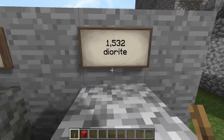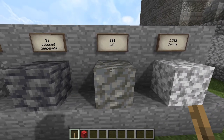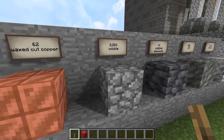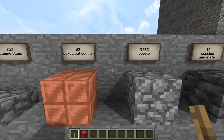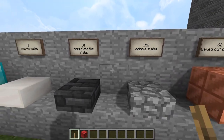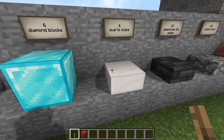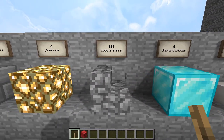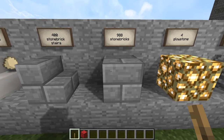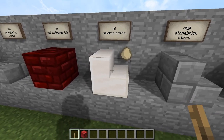So what you're going to be needing is: 1,532 blocks of diorite; 801 blocks of tuff; 91 blocks of cobbled deepslate; 2,282 blocks of cobblestone; 62 blocks of waxed cut copper; 152 cobblestone slabs; 18 deepslate tile slabs. For the sarcophagus you need 6 quartz slabs and 6 diamond blocks. 122 cobblestone stairs; 4 blocks of glowstone; 988 stone bricks; 400 stone brick stairs; 16 quartz stairs.